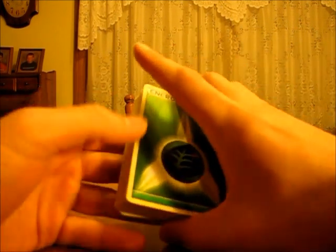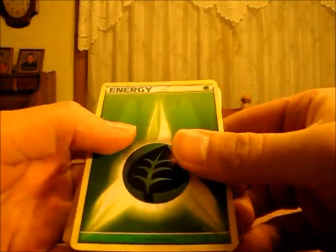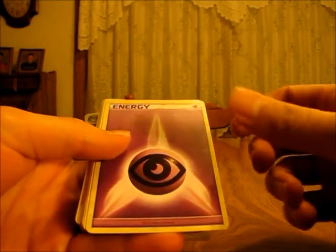By looking on the back of the box, there should be ten grass energy cards and then eight psychic energy cards. So I'll count off ten to make sure — one through ten — and then eight psychic energy cards — one through eight.